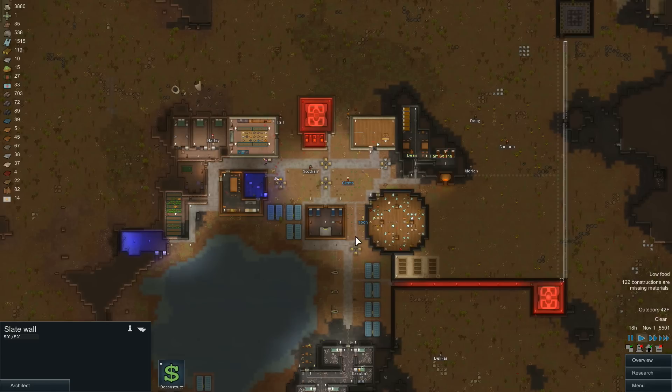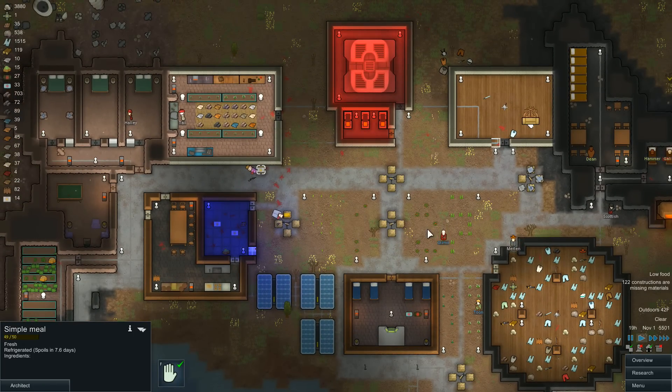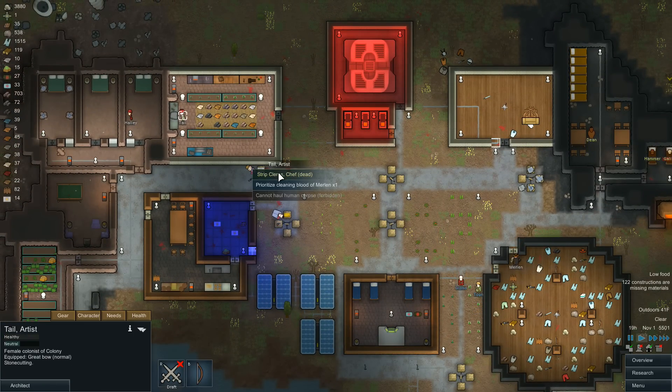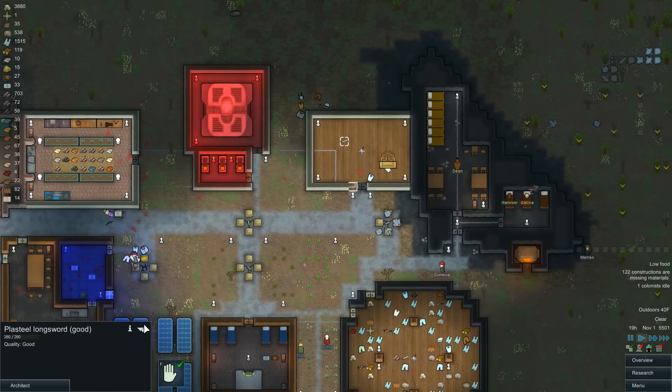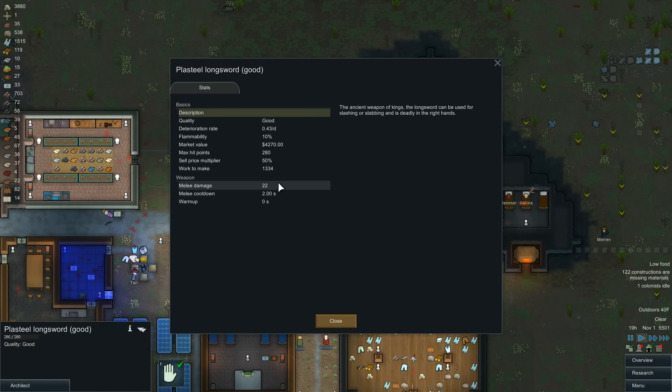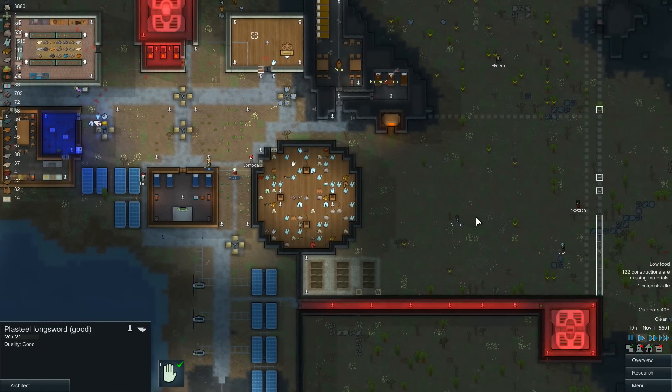We have some Burrow at the Desert people visiting, which is kinda fancy. We have some weapons out here that we can grab that I forgot to grab, and also some people to strip. Tail, if you could strip these guys and give everyone some winter clothing, that would be great. And it looks like we did get a good quality melee weapon — a good quality Plasteel Longsword: 22 damage, 2 second melee cooldown. We're gonna give that to Trigger.